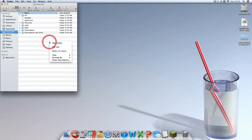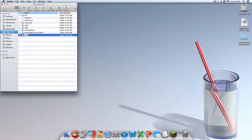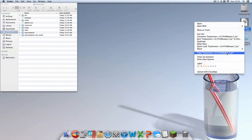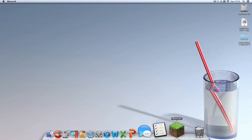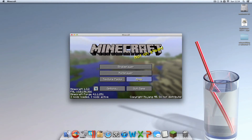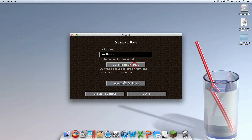In your .minecraft folder, right-click in the area where you see last login, options, etc., and make a new folder. Name that folder 'mods' — M-O-D-S, all lowercase, no capitals, no spaces. You have to name it exactly that. Then get the Explosives Plus mod you downloaded, copy it, and paste it into that mods folder you just created. You're done — Explosives Plus should now be installed on your Minecraft.